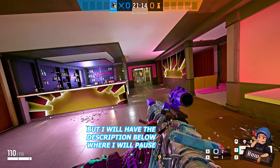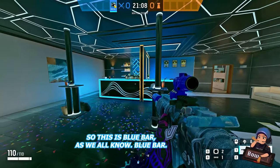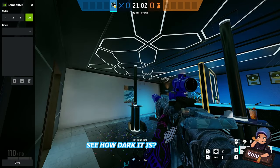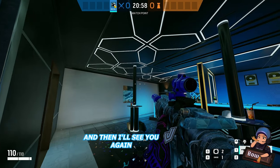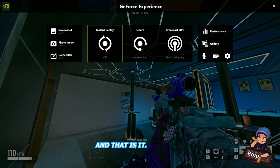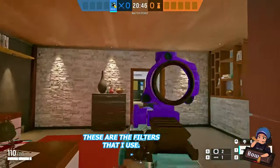I'll have a screenshot in the description below so you can reference the settings. This is blue bar — as we all know blue bar. Alt-Z, Game Filter, turn it off — see how dark it is. It's pretty dark. Then Alt-Z again and back on. Off and on. And that is it — that's what it looks like when you use the filters.